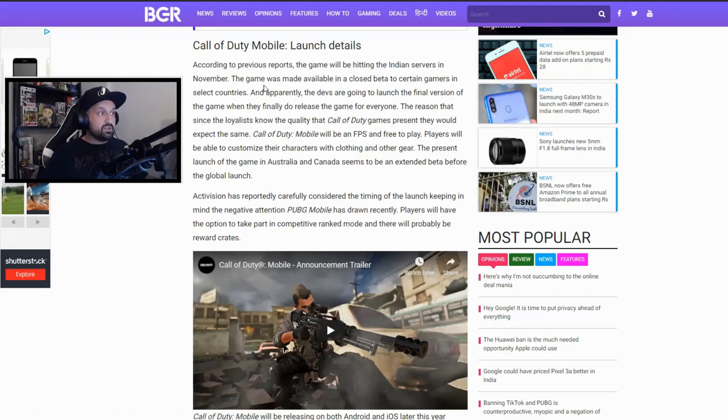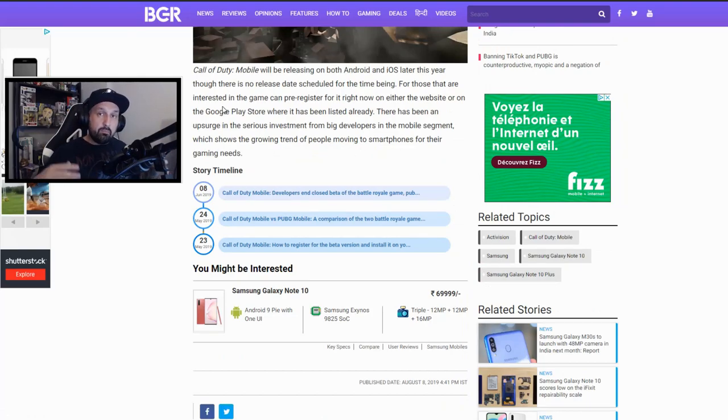They have a section called 'Call of Duty Mobile launch details.' They say according to previous reports the game will be hitting the Indian servers in November, but they don't say where they take the information. There's a lot about the closed beta that happened earlier this summer in India and Australia, but they say Call of Duty Mobile will be releasing on both Android and iOS later this year, though there is no release date scheduled for the time being. There's no beta anymore — beta is over. It was in Australia, it was in India, and then it was over. Now the game is in soft launch.